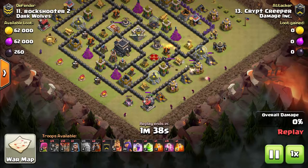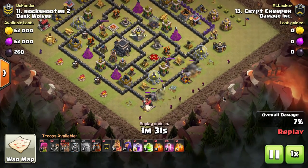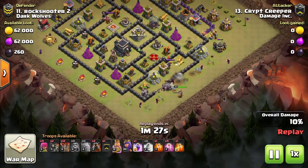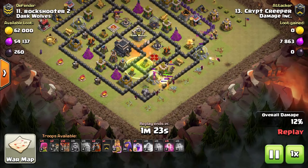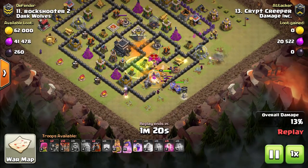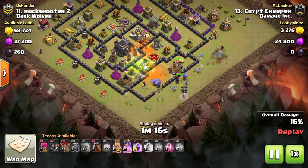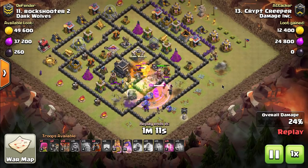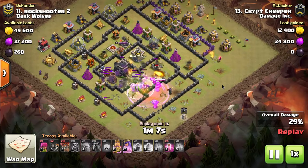Getting right into the second attack — he starts off the same way. This time it was really hard to pull the clan castle troops, so instead of pulling them beforehand, he's going to deal with the troops mid-attack. We have two different looks at dealing with clan castle troops. He's still using two golems, bowlers in the clan castle, and puts wizards behind the golems. The clan castle troops come out, but he's got two tanks out front and bowlers plowing through everything, with wizards taking care of the clan castle troops. The queen is in there too.